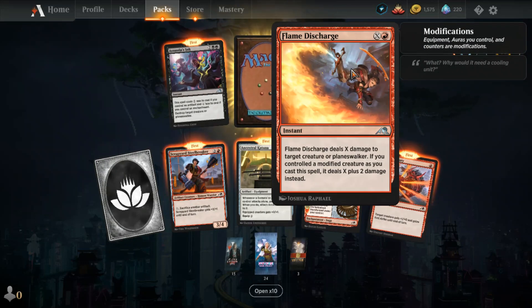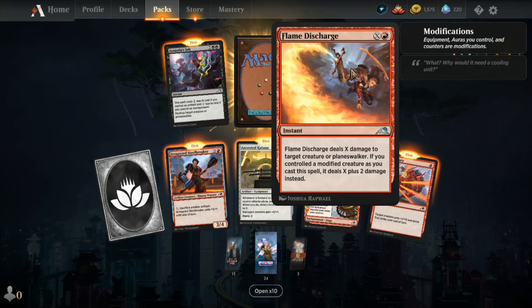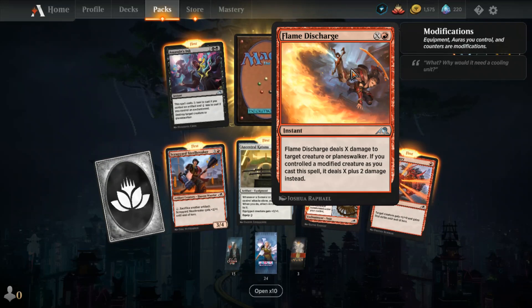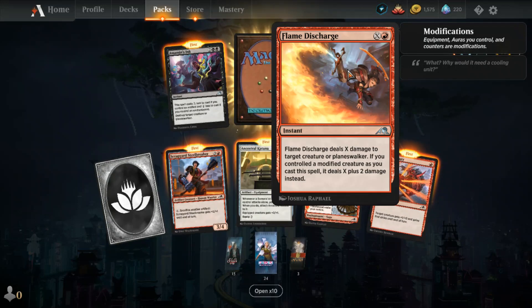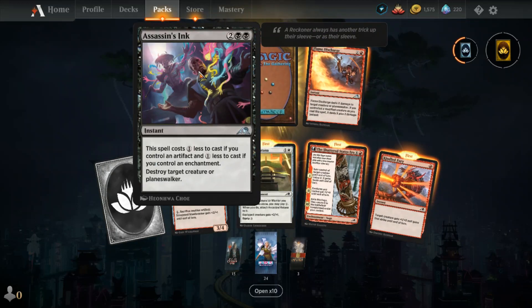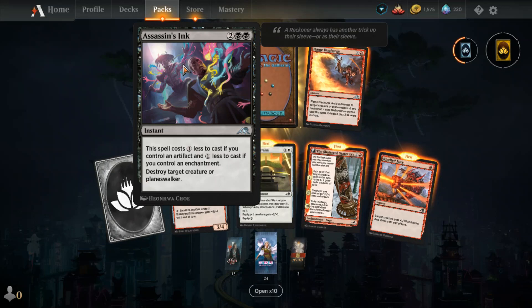Flame Discharge — my first uncommon. X and one red, instant: Flame Discharge deals X damage to target creature or planeswalker. If you controlled a modified creature as you cast this spell, it deals X plus two damage instead. Modify — I think that's a mechanic, maybe new or returning.